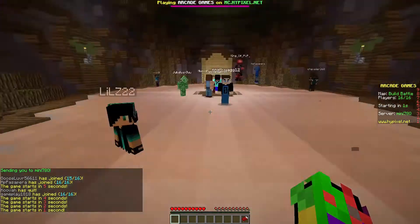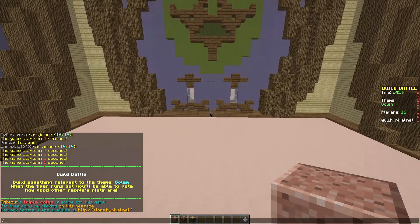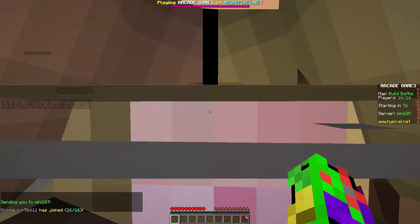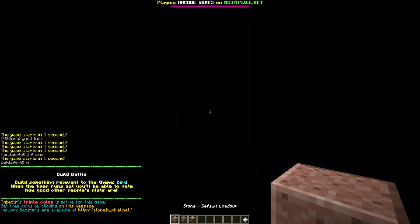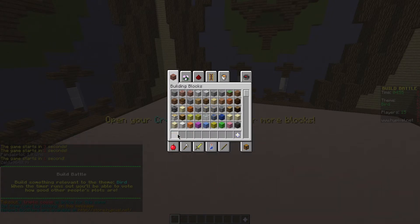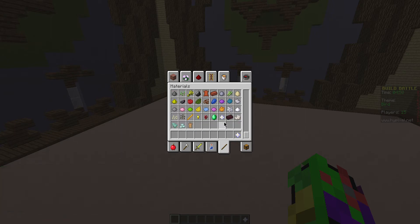Using all the different blocks and stuff, it's going to be pretty cool. I don't really want to build a golem - I'm sorry, again just like in my last video I said this, I always just don't want to do the theme. So I changed the theme to a bird - that seems pretty cool! They don't have the 1.9 blocks? Oh well, that's fine, maybe they just can't use it for this.